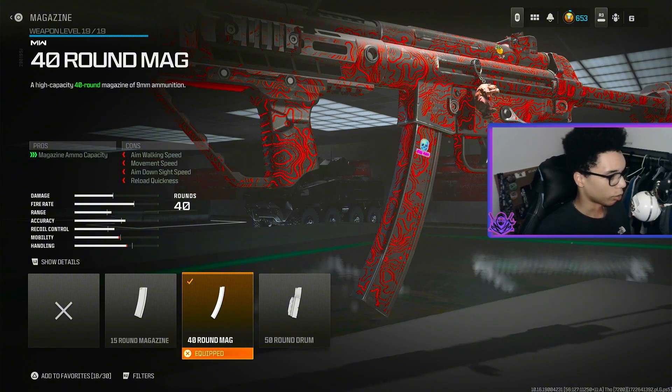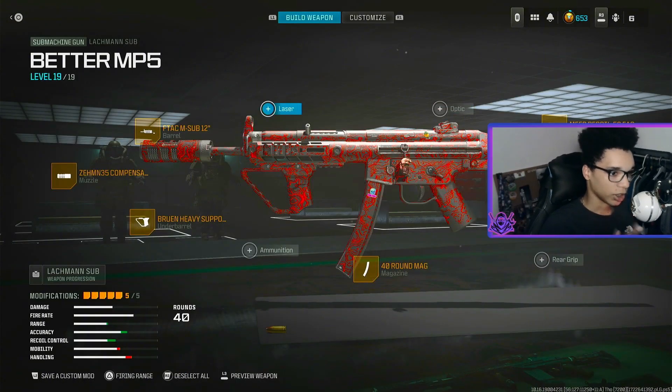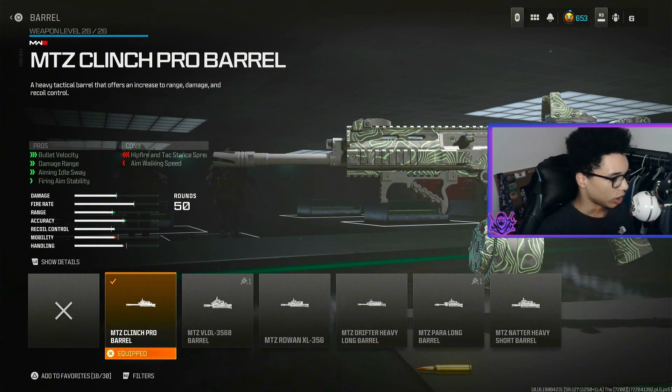For the magazine we are using the 40 Round Mag, and for the last attachment we are using the Mare Recoil 56 Factory Stock for aiming out of sway, recoil control and gun kick control. That right there is the MP5 class, let's get on to the secondary.